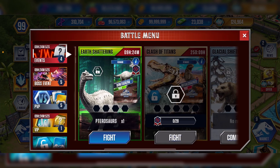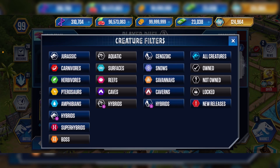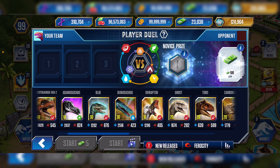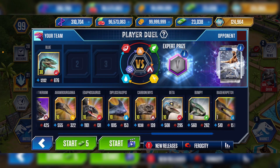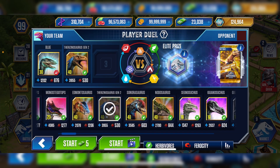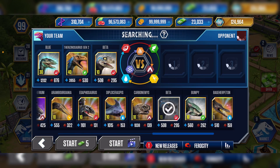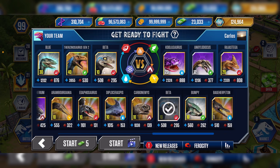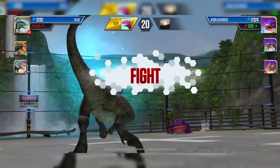We'll do a bit harder battle - Cenozoic land, new releases, because they'll have everything I want. Why is Therizinosaurus not on here? Maybe it's too new - there you go. We'll add Beta to see if we can finish the fight with Beta, even though Beta has the least health and attack. Therizinosaurus gen 2 is the strongest here.